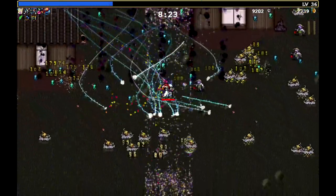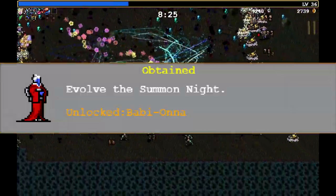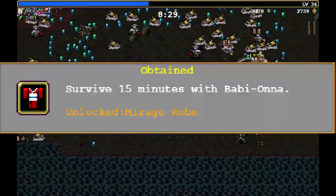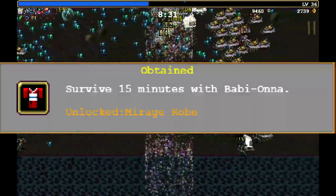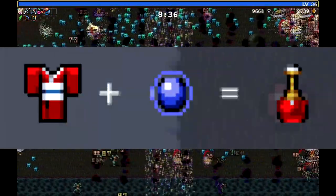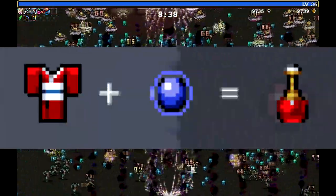You'll want to evolve this weapon so you can unlock the next character, Babiona. Survive for 15 minutes with her and you will unlock her weapon, the Mirage Rogue. To evolve the Mirage Rogue, you will just need a maxed out Tract Orb.